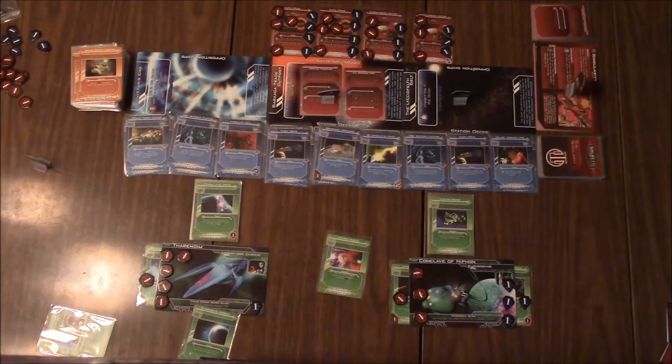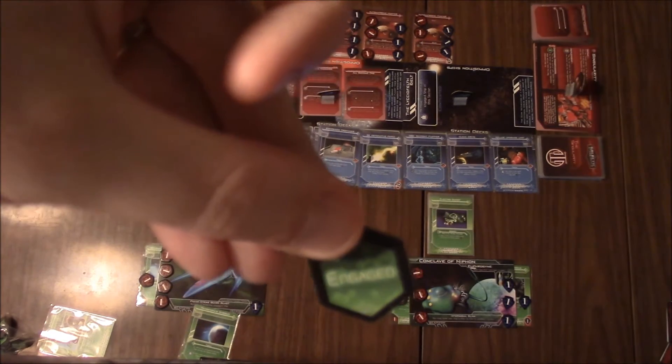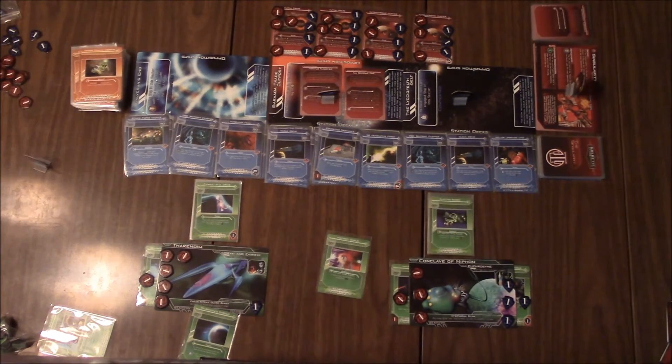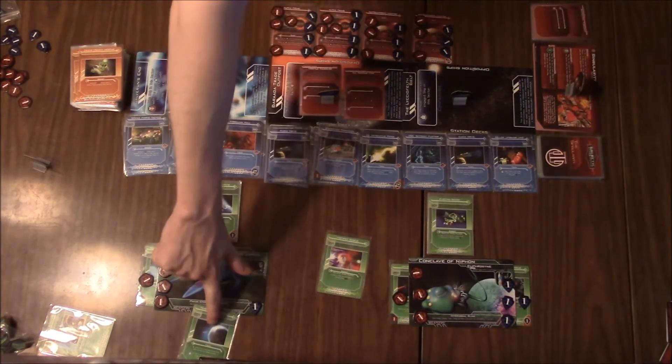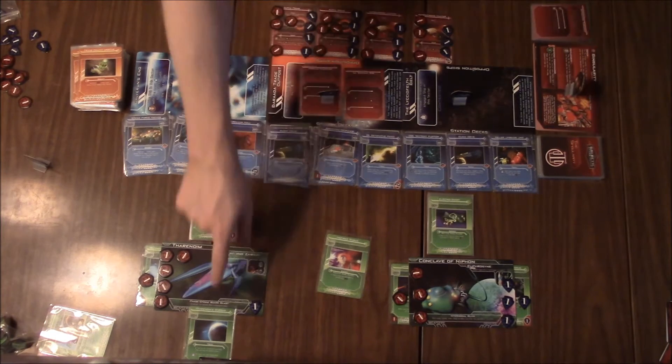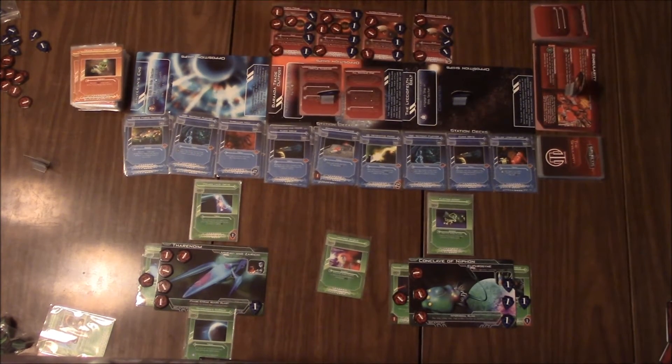What you will do is take one of the engage tokens and place it on the ship that you want to engage. In this case, Therrandim has a total of 6 weapon energy and 1 defensive energy, as we can see here. Remember, they installed a tech that allows them to take no damage at all during a combat.